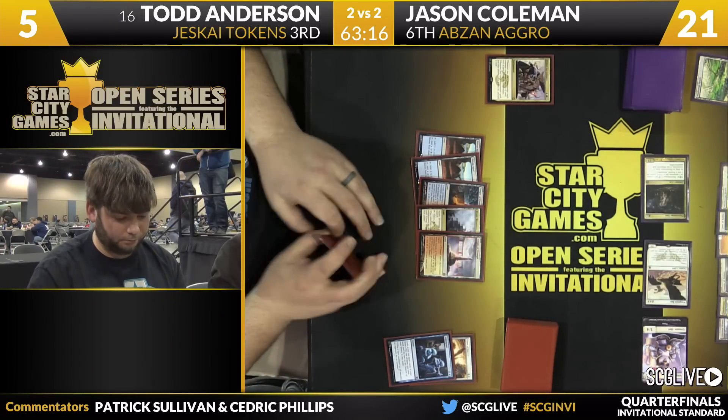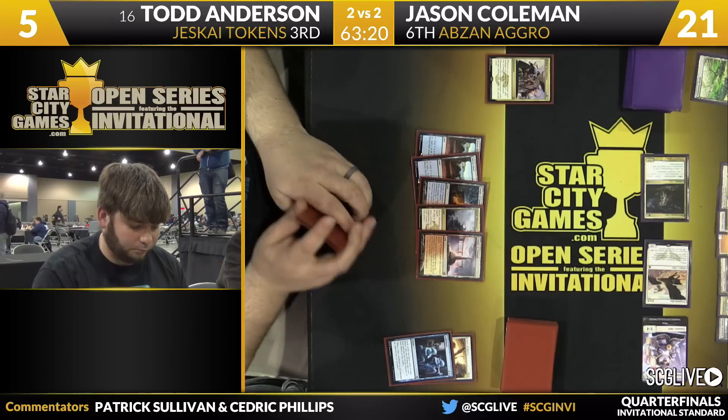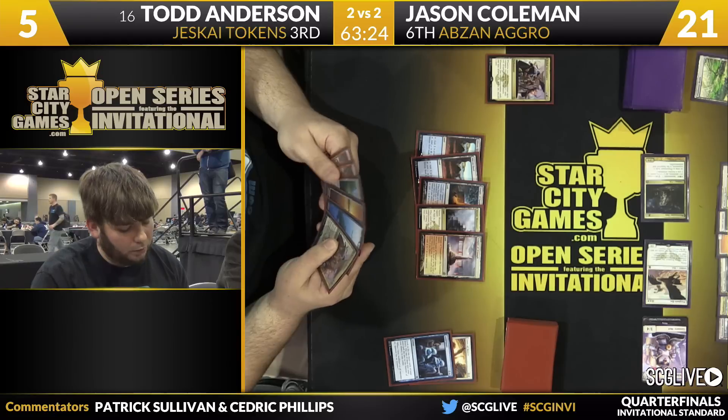Anderson will draw — it's going to have to be a really good one. It's just an Island. The only spell in his hand to fire off the Ascendancy is another Ascendancy. All he can do is extend the hand — Jason Coleman is going to win this game and match over Todd Anderson, three games to two. Abzan aggro takes care of Jeskai tokens. Coleman with a bit of an upset, and he's got another tough task in front of him in Jacob Wilson. Todd is much closer to the 'mulligans not very much' side — that's the sort of hand where if he finds something to do on turn two it's spectacular, but if he doesn't and Jason has any reasonable draw, he's going to be in trouble. Jason's draw was fine, it wasn't even spectacular — it was just fine. Todd could never get anything going; Jason just overwhelmed him.